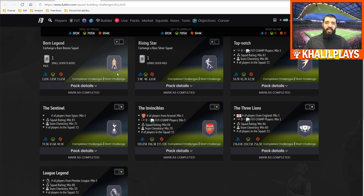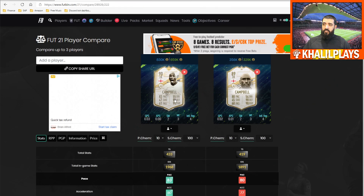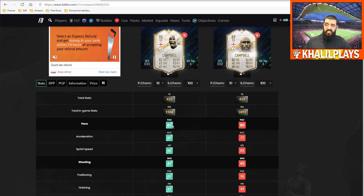Let's get into the comparison between the 90-rated Prime Icon Moment and the 89-rated Prime Icon. Looking at the face of the card there is a 14-stat differential on the face, as well as about 70-odd difference in the in-game stats. Overall there is a little bit of a difference, but we want to see where those differences are. On pace there's a plus three on both, though for me Sol Campbell's build makes him feel a little slower.